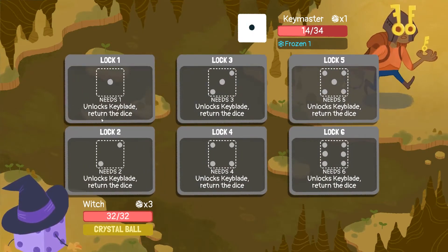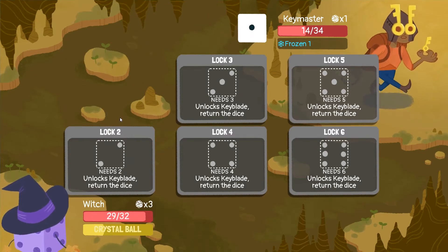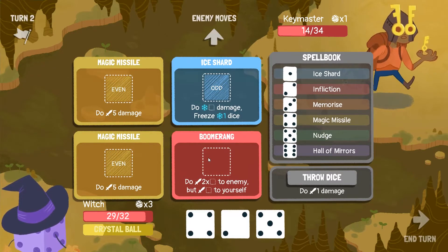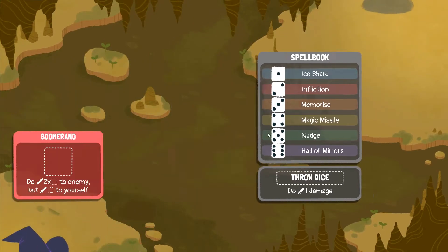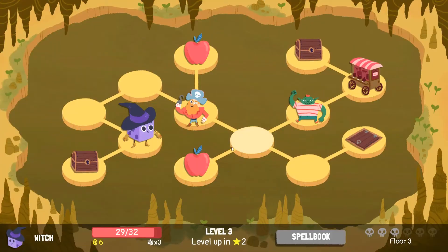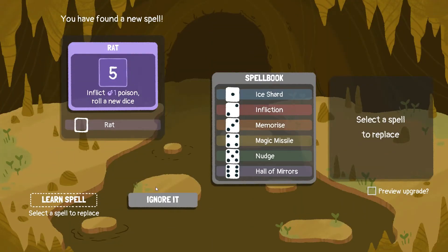1 dice, unlocks keyblade, return the dice. Keyblade master. Give me something good — inflict 1 poise roll on your dice.